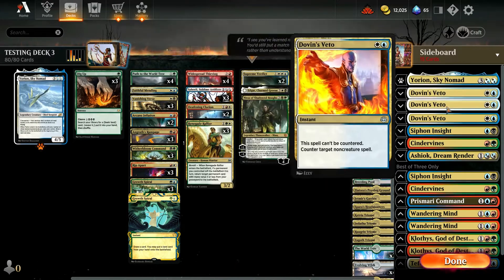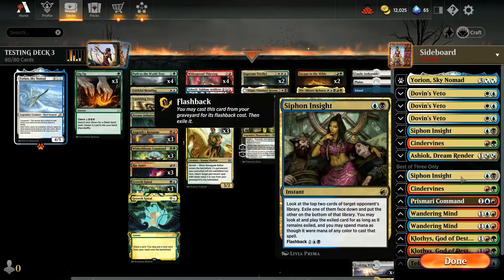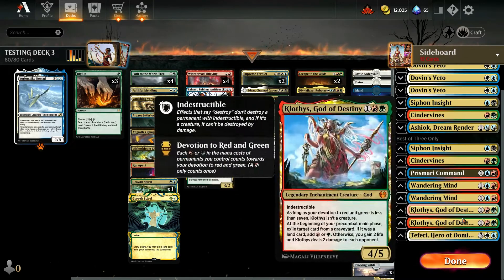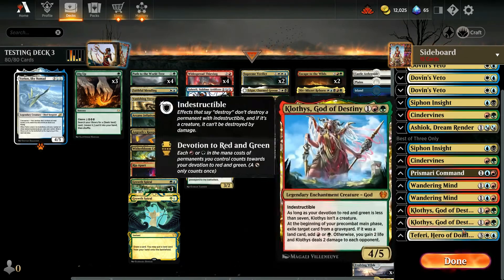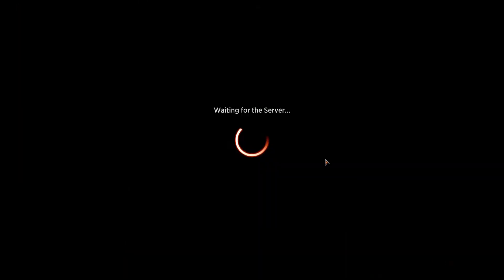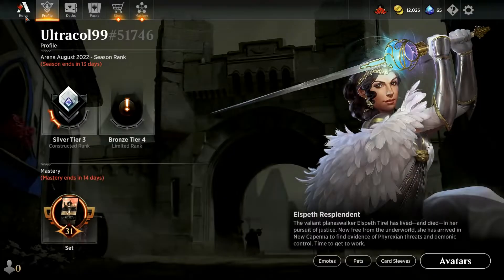We've got Urian Companion, three copies of Dolphins, Vito, Siphon, Inside Cinder Vines, Ashiok, Nether Siphon — all standard stuff. And one Fairy Hero Dominaria just because I'm pretty sure he's being reprinted. So let's go test this deck out.